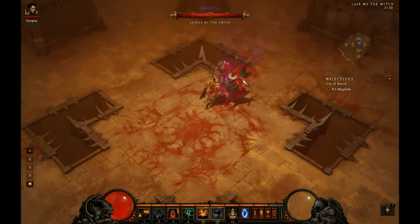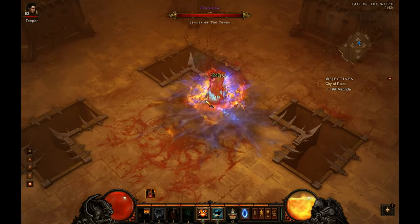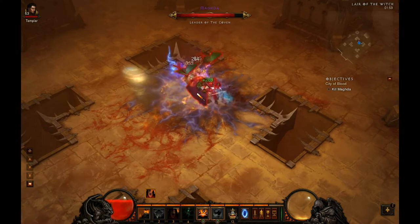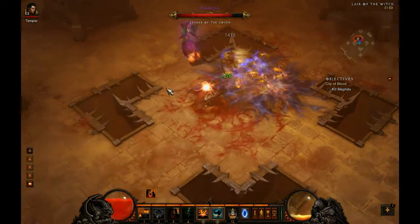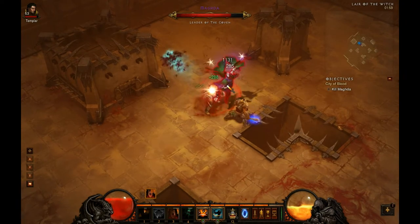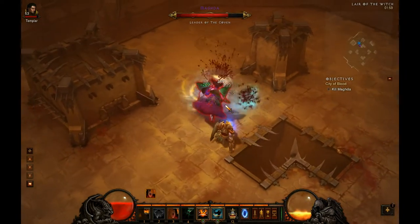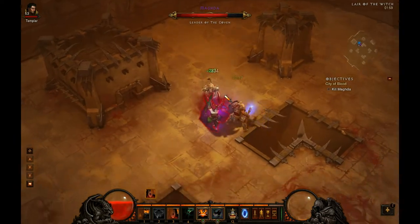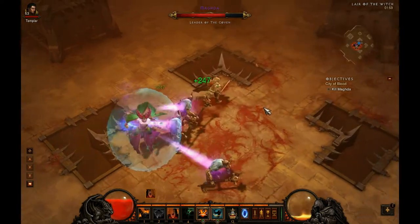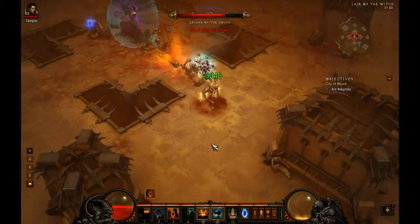Hello and welcome to another how-to-kill video with me, Mag. This time we're doing Mag. I was going to do a separate one for Hell and Nightmare, but I thought they're roughly the same fight, so you're going to get it all combined into one. It's really straightforward — I think one of the easiest fights out of all of them, except on Hell mode where it's a little bit more taxing.